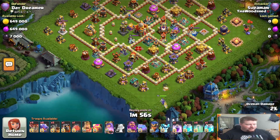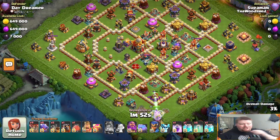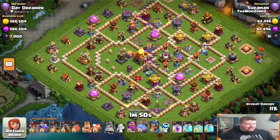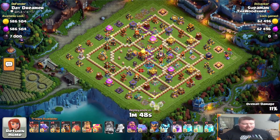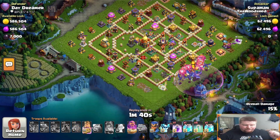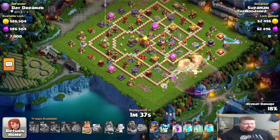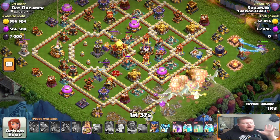I place my archer queen down here - she clears out a couple buildings and then aims up on the mortar. I hit my giant arrow and my max level giant hero takes out a couple sweepers and some random buildings. Now there are no sweepers left and nothing to push me around the map. I place my barbarian king in the top right corner to start creating a funnel, then place the bulk of my army - balloons first, dragons behind, lava hound in front of the dragon riders but behind the dragons. I pop my warden ability and my blimp together.